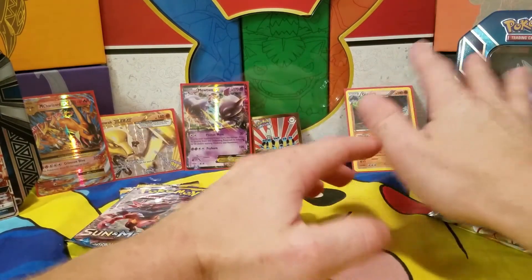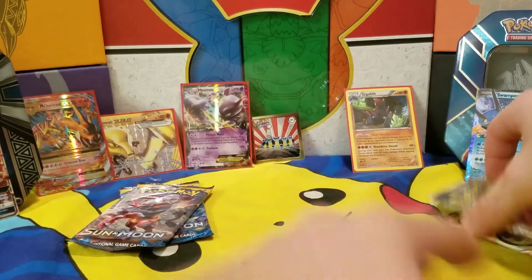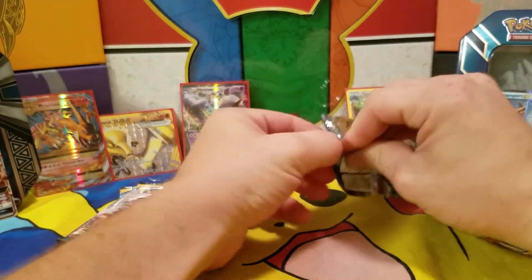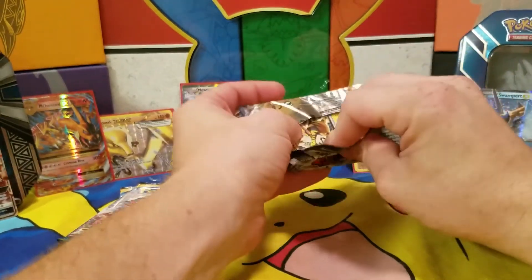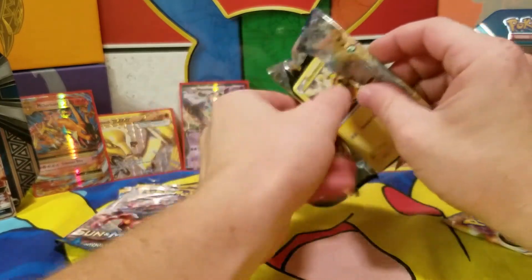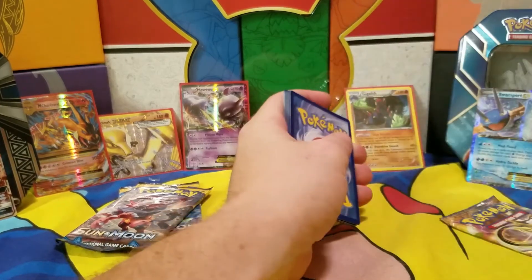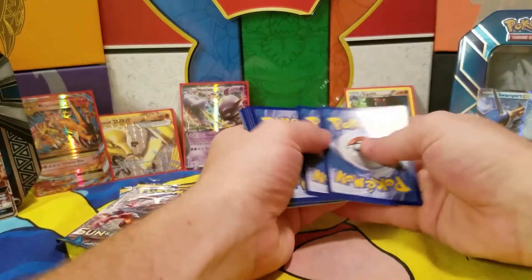Five points here, one point for Swampert. We go back to Swampert — hopefully he can redeem himself just a little bit. He needs something — that Glyph is awfully lonely. Mega Charizard EX — I am so excited! I saw that code card, I think you did too.